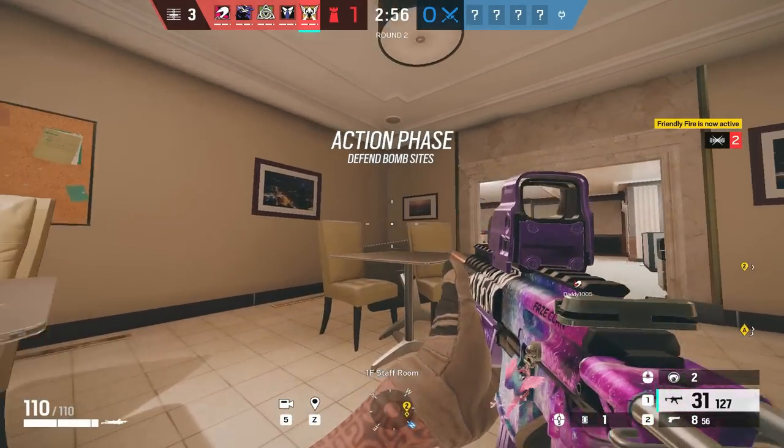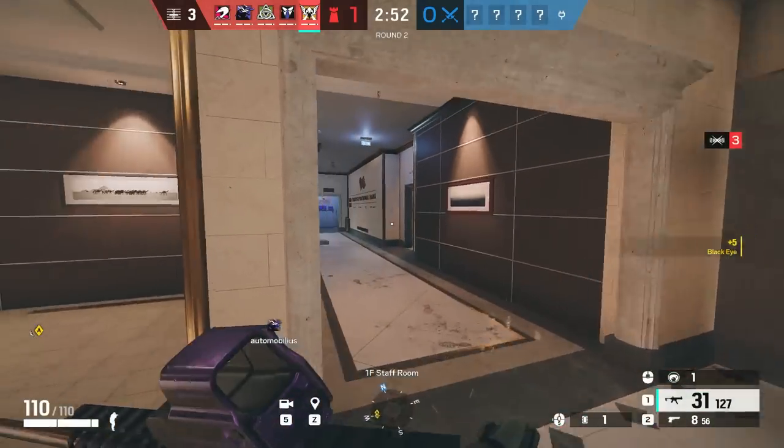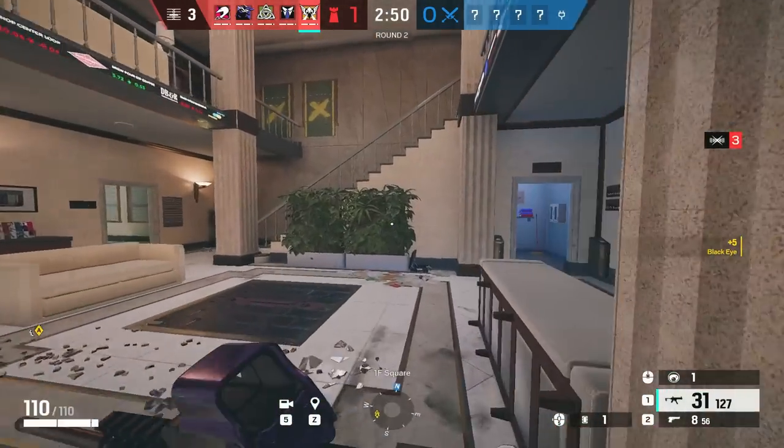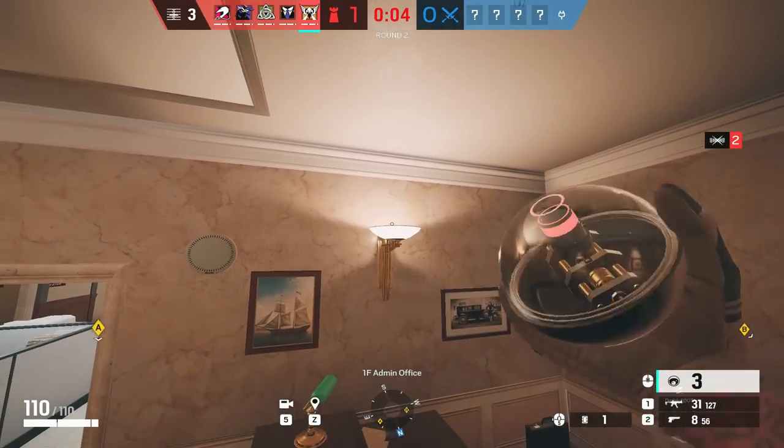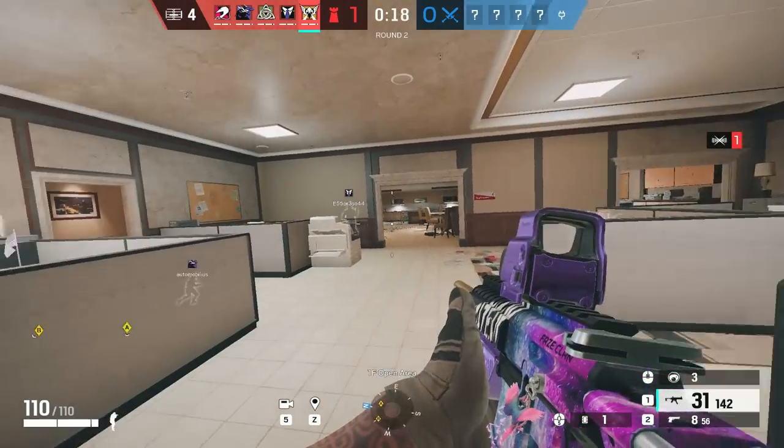My tip for Valkyrie is you don't have to see the whole room with your cams. Sometimes you can place them somewhere hidden where you can hear sound and give info based on audio. It also doesn't have to be on top of the room — it can be under a desk where they have to go prone to find them. Usually attackers look up for wall cams.